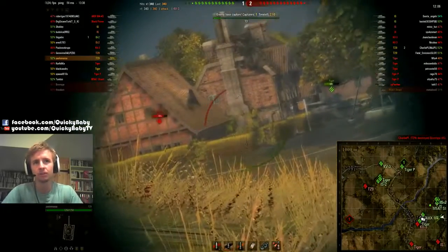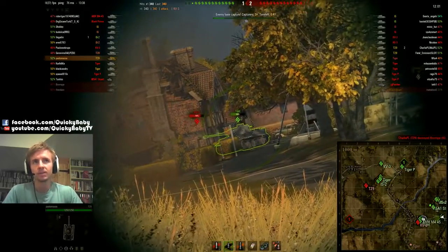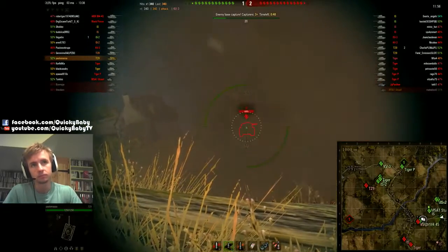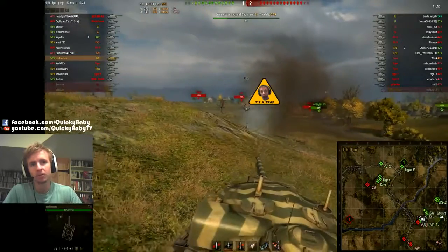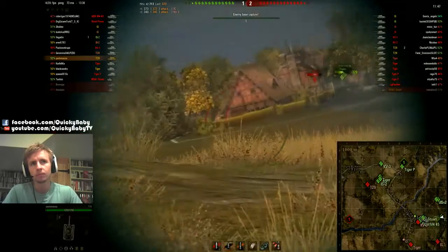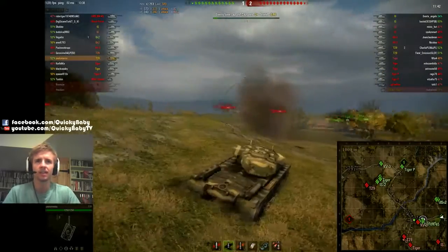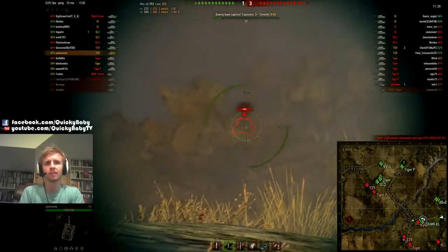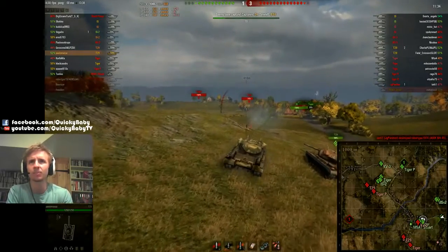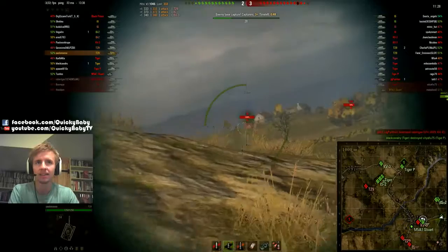Okay, so this KV-3 is YOLOing towards the cap to try and contest it, which is a good thing to do — it's good to try and contest the cap on Red Shire encounter. The enemy is hit. Paulo is already loading his premium shells. Why he's doing that I'm not entirely sure. Maybe he wants to do some damage at the start of the game because he feels that he might get taken out quickly. Maybe he has a set amount of premium shells that he just decides to fire, and then secures himself some damage in the game.